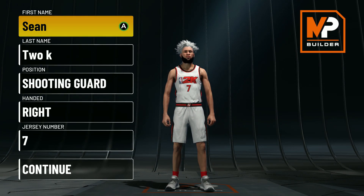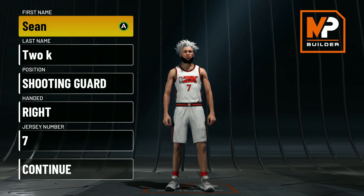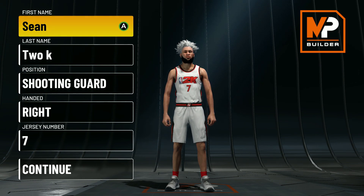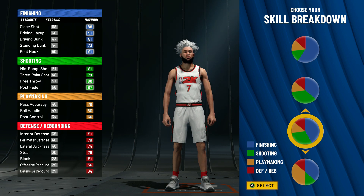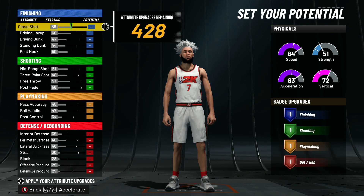Coming in at number three on my list is the Two-Way Facilitating Finisher — one of the longest names in 2K, but long build names are actually kind of nice on the player panel. For this build you're gonna be a Shooting Guard. This pie chart is OP — if y'all don't have a build with this pie chart, I've got three in this video so stay tuned. For the physical profile go with the first one.